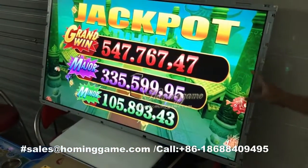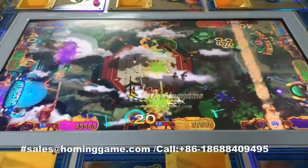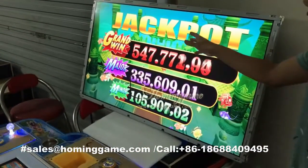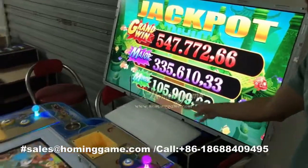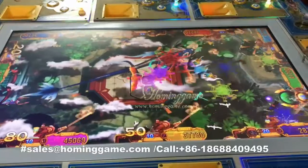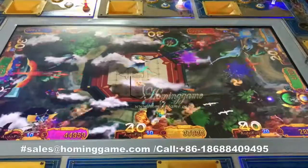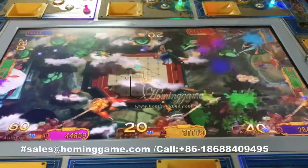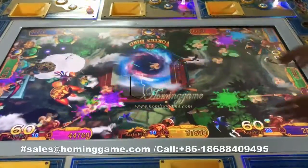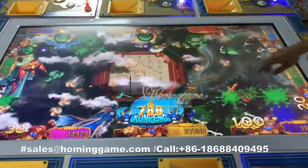You can see the jackpot. You just buy our computer board and place it into your own cabinet, then hang one more monitor on the wall, and then you can use our machine. You can see the sky part has the monster — the magic monster sky here. The whole graphic background is moving right now — you can see the movement here.